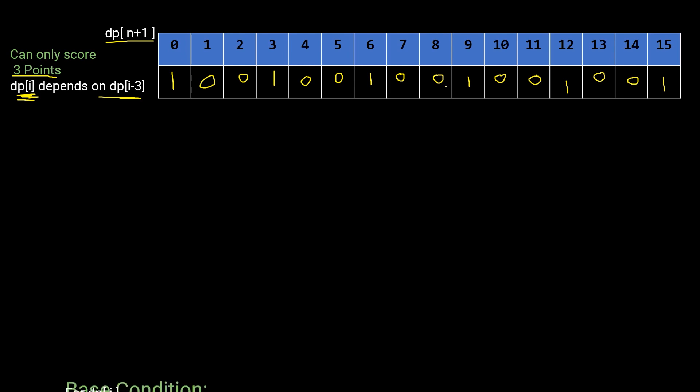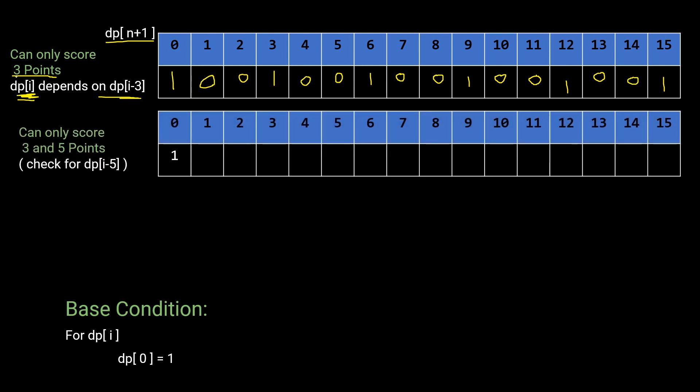The base condition is dp[0] = 1. Now let's add 5 as an additional scoring option. We've already filled the table for 3 points only; now we also check dp[i-5]. Up to index 4, the table remains the same. For dp[5], dp[5-5] = dp[0] = 1, so dp[5] = 1. We use the previous table as a reference and add the contribution of the 5-point option.